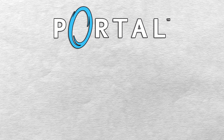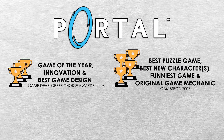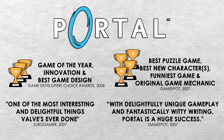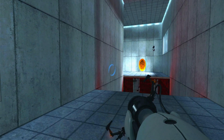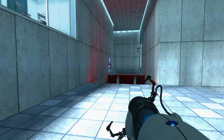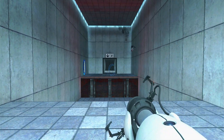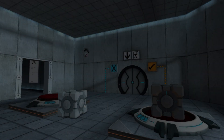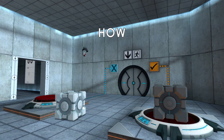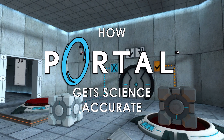One video game that gets this version of the scientific method correct is Portal, released by Valve in 2007. This puzzle platforming game is often referred to by critics as one of the greatest video games ever made because of its humour and unique gameplay. Portal is a relatively simple and minimalistic game, but one that took advantage of Source Engine's physics capabilities to implement a highly satisfying mechanic. So let's explore how Portal is true to science with its narrative and approach to physics-based puzzles — but beware of spoilers from here on out.